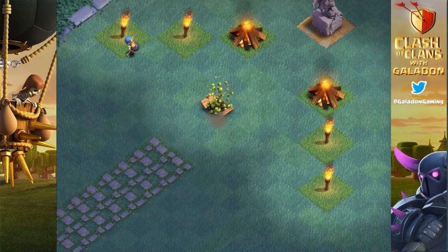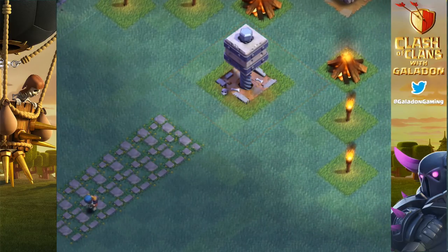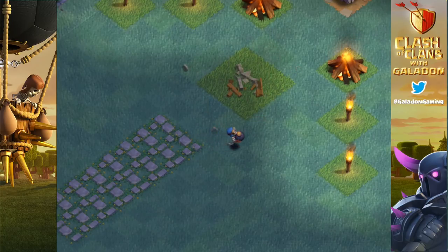The bomber doesn't even see the Tesla — he just wanders on by and the Tesla takes him down. You will need multiple bombers to take out a Tesla, but it only takes one to take out the Crusher. The Big Bomb ability goes off right away, and then the rest grind down the Crusher from a distance. It is all over for the Crusher — the bomber has taken it out and moved on to its next target.